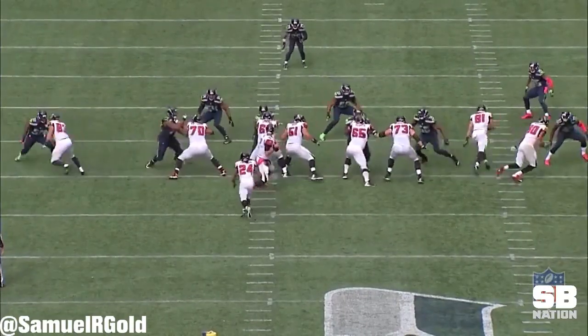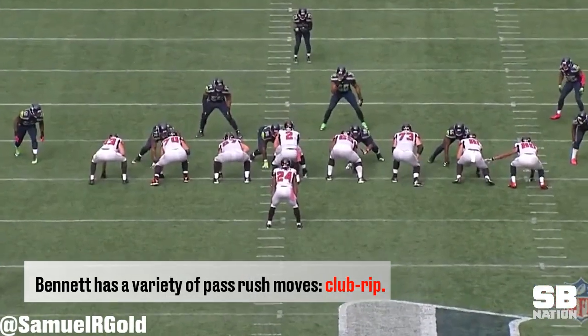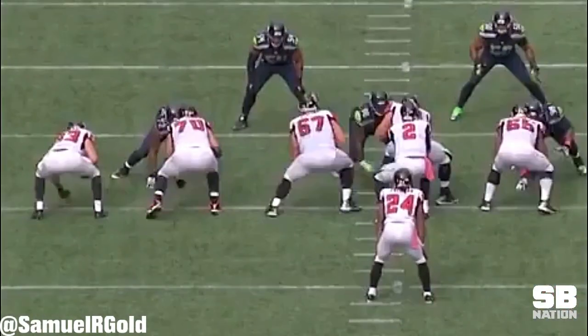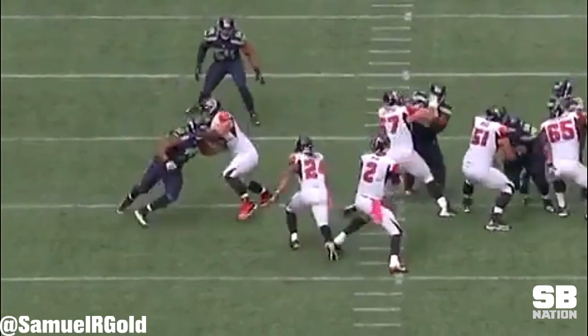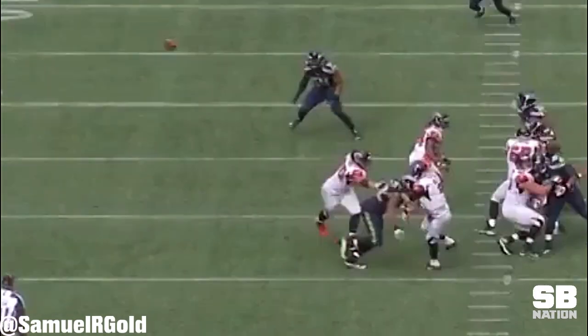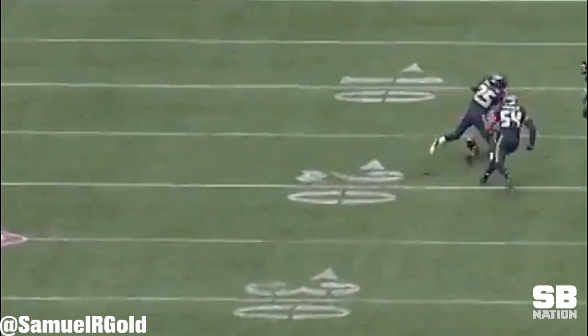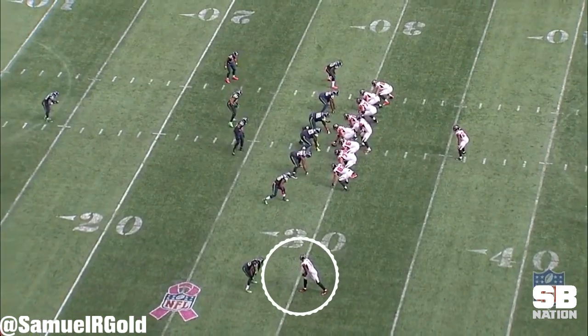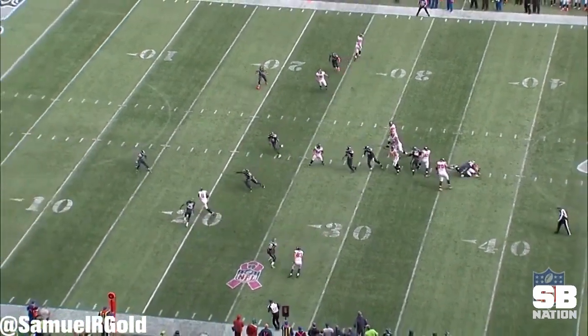Earlier in the season, Bennett lines up as a five-tech sitting on the left earhole of Jake Matthews. He stutters forward and then uses his outside hand to swipe away Matthews' punch, allowing him to rip underneath and destroy the quarterback in under two seconds. Luckily for the Falcons, they have Julio Jones who burns Richard Sherman on a slant route. If Sherman didn't fall for Julio's fake, there's a good chance this play would have been a sack.